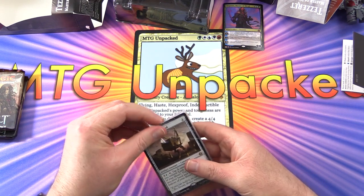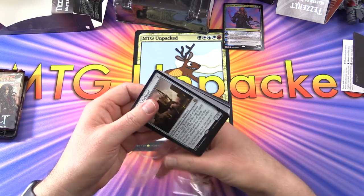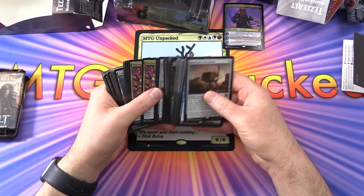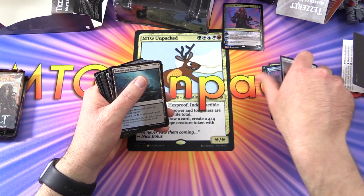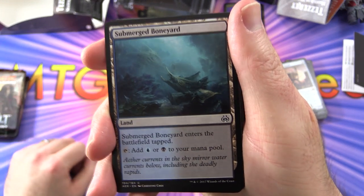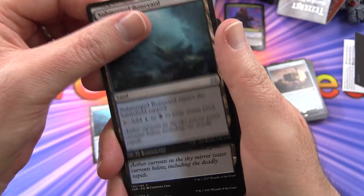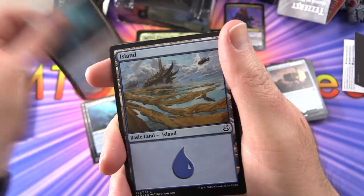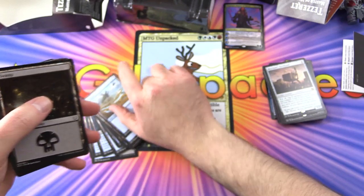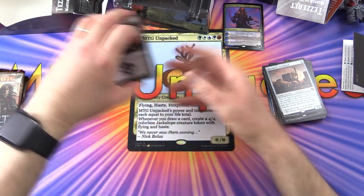Let's dig in. Did you play this deck back in the day? Leave a note in the comments — are you a Tezzeret fan? Do you like the artifact mechanics? Let's look for the mana base first. So what do we got? A blue-black deck. We have Submerged Boneyard — a dual land you can tap for blue or black, and we get four of those. Then eleven Islands and ten Swamps. Seems about right.